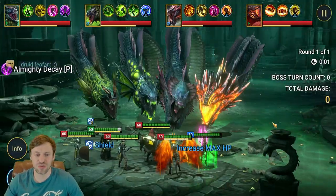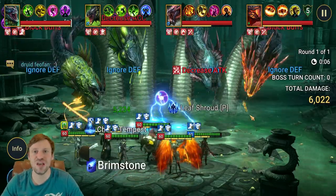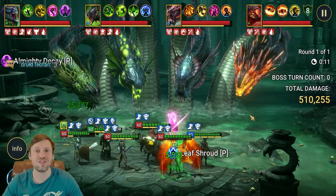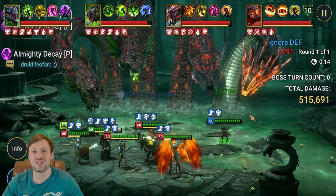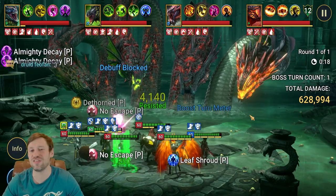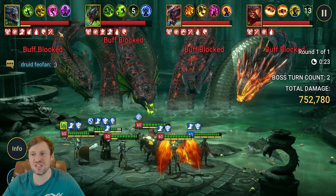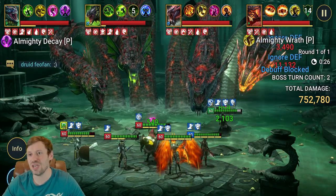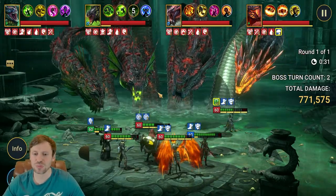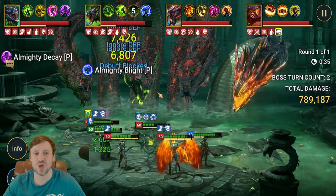Let's just let the run go and talk through each champion's role. We'll start with Uko — Uko is in here for block debuffs, one of the strongest debuffs in the game. It stops poison cloud and it stops the Head of Mischief from spreading the buffs it steals from your team. It's so strong and really really important. Uko also throws out a decrease attack, which we need to keep the Head of Wrath under wraps.